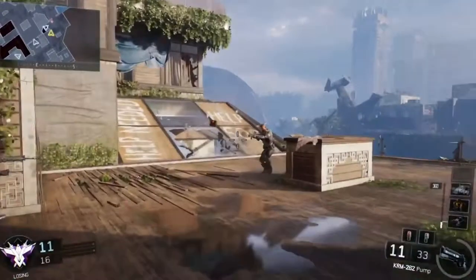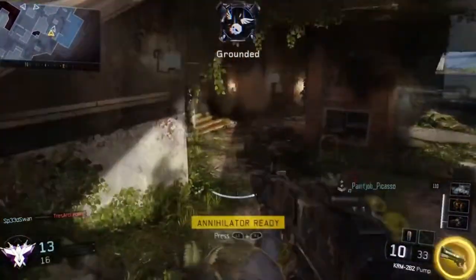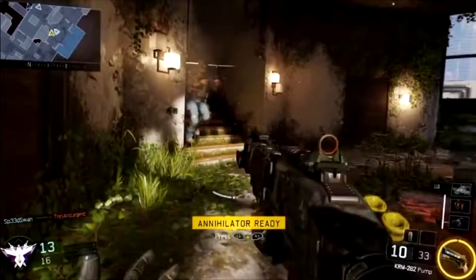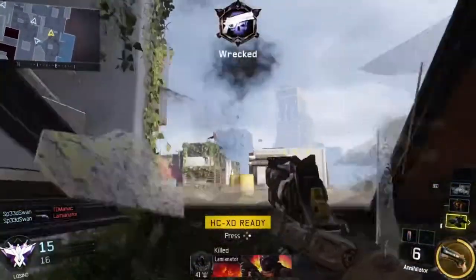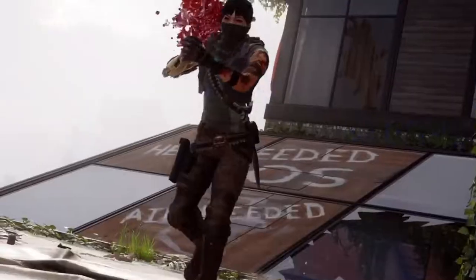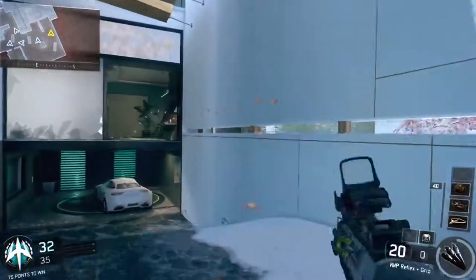Next we have a specialist with a shotgun who throws a molotov-looking grenade. It says 'annihilator ready' for her special ability. The annihilator is a seven-shot revolver pistol — she pulls it out, gets a one-shot kill, then gets a triple collateral and a quad feed, which is absolutely amazing. It really shows what that pistol can do.